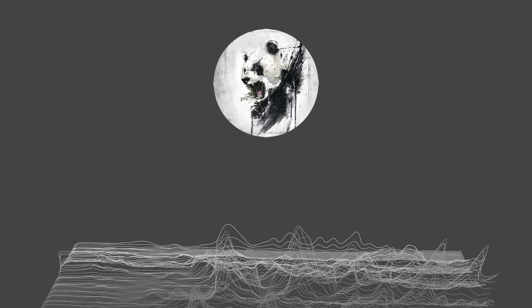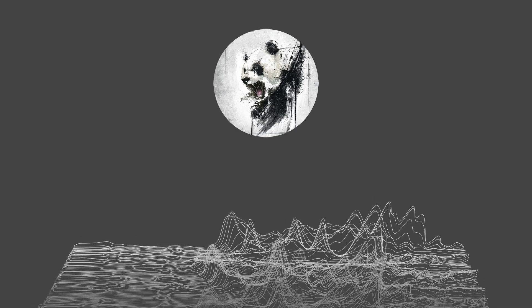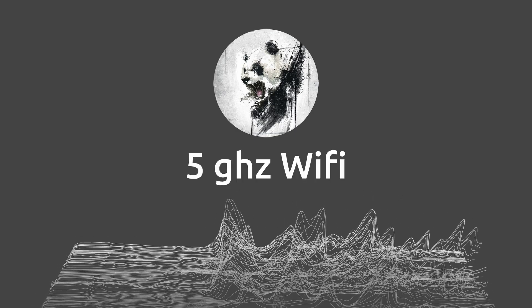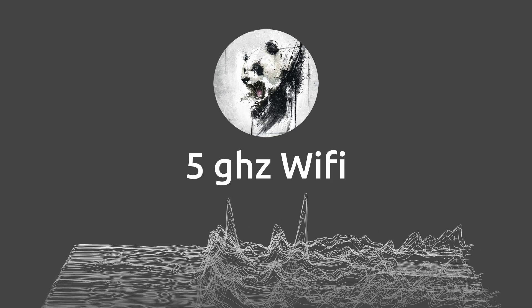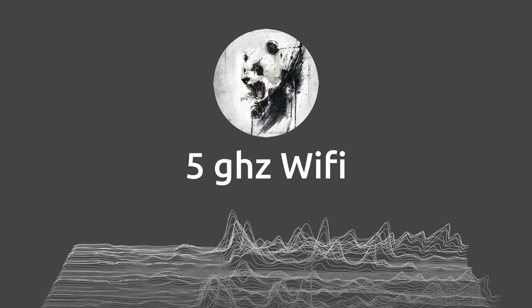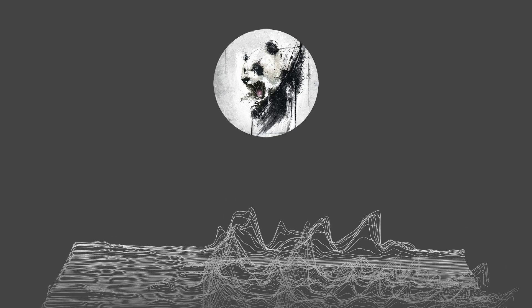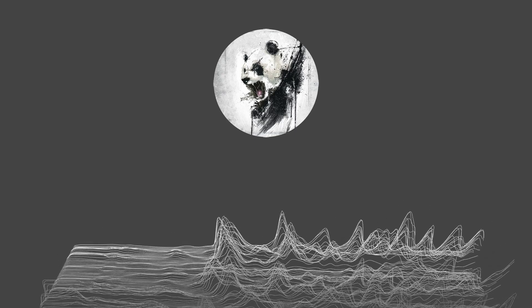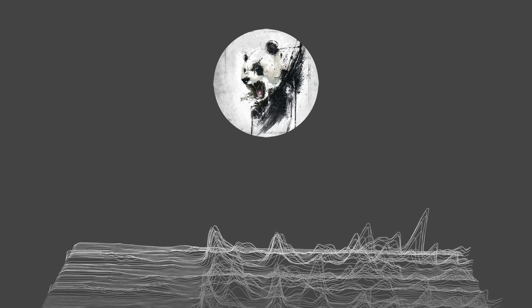Now we get to the complicated stuff — the stuff that confuses most people, even if you understand a little bit of tech. For Virtual Desktop to work, you need a 5GHz Wi-Fi connection and a direct line of sight to the router producing the 5GHz channel. This is because 5GHz Wi-Fi does not travel through walls very easily. Because of this, you want the router as close as possible to the headset. You'll also want to make sure that your PC is connected to the router via an Ethernet cable for the best results.